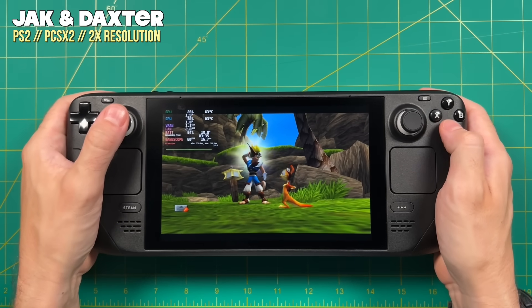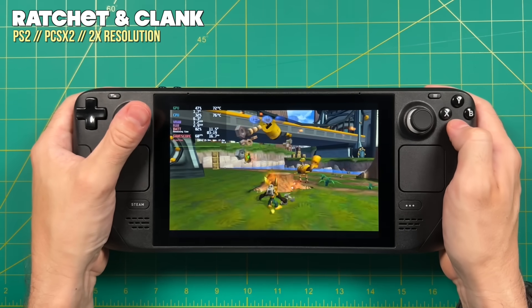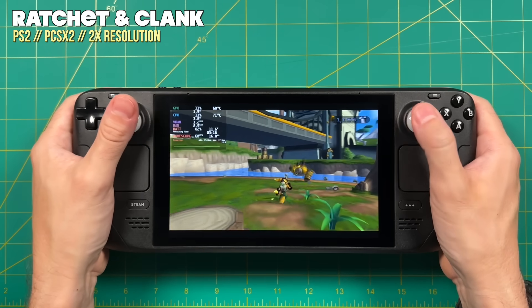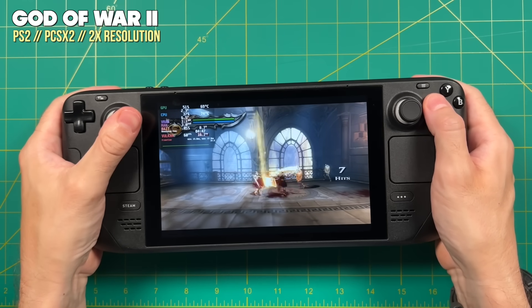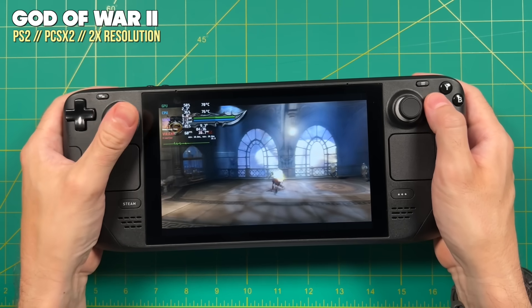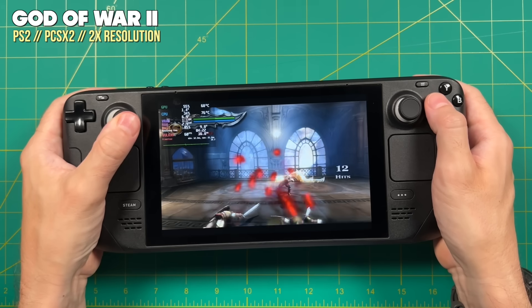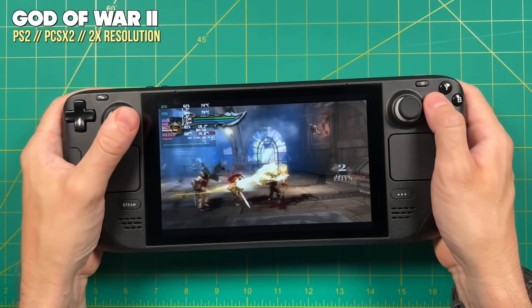Your 3D platformers like Jak and Daxter and Ratchet and Clank play no problem. But you can push it even further with games like God of War, which plays at a stable 60 frames at 720p. We're going to be a little limited by the resolution of the Steam Deck screen, so it's not going to look ultra sharp, but it still looks really nice and totally playable.